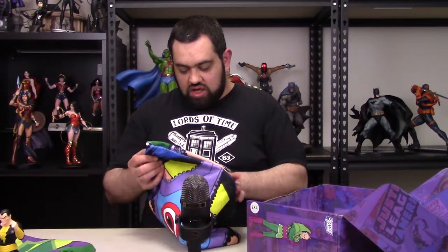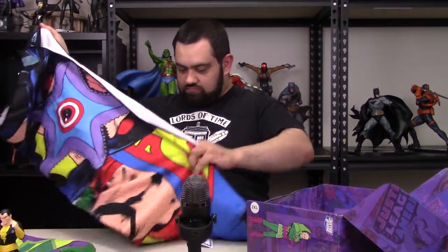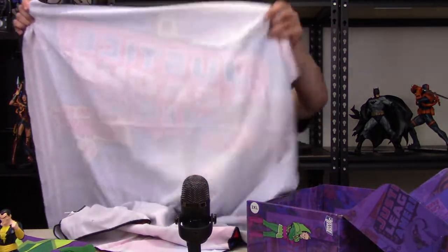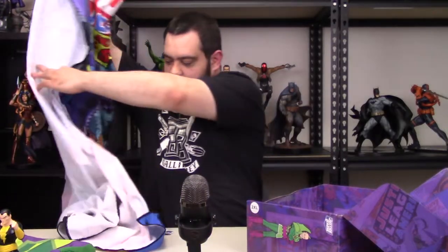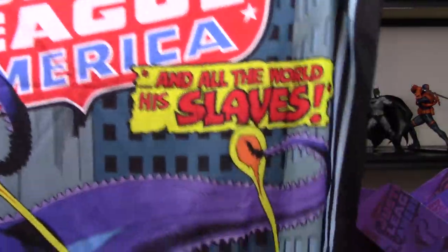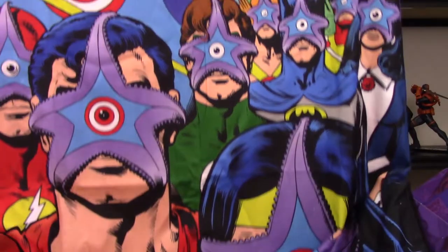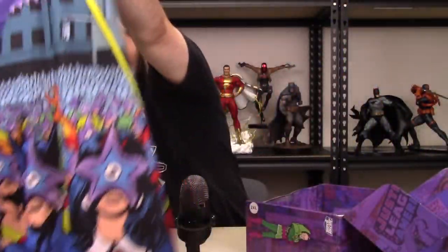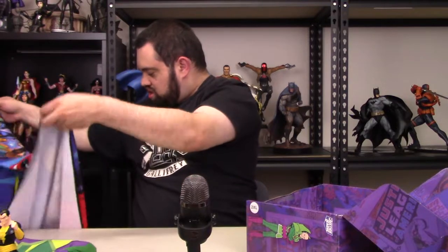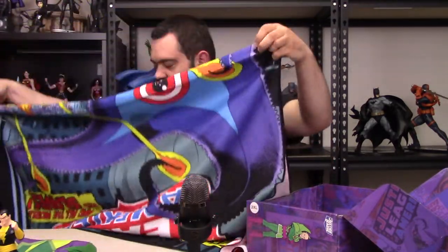Next it looks like we have some sort of blanket or towel. Yeah, it is a beach towel — and it is the Justice League being taken over by Starro the Conqueror. That's a pretty cool beach towel. I actually really like this. So we've got a towel and a shirt in this box. It's a good design — a really nice towel.